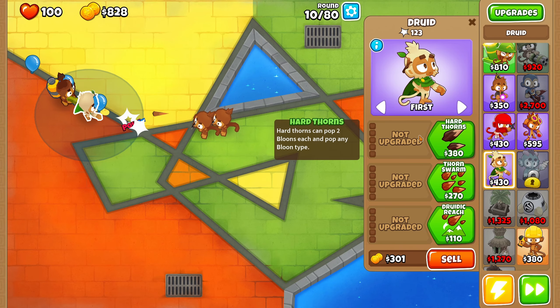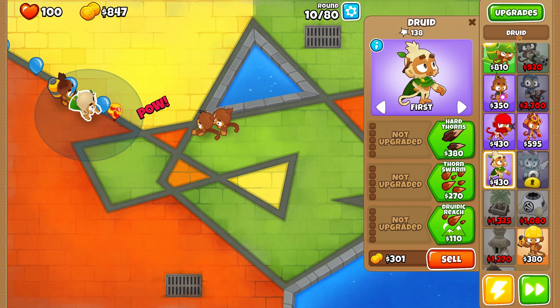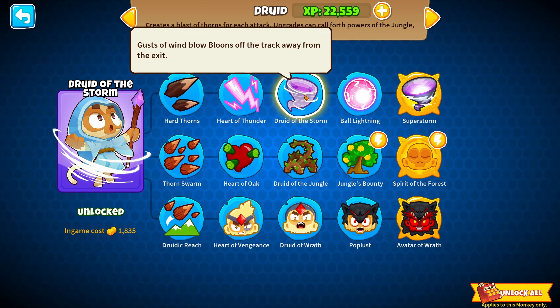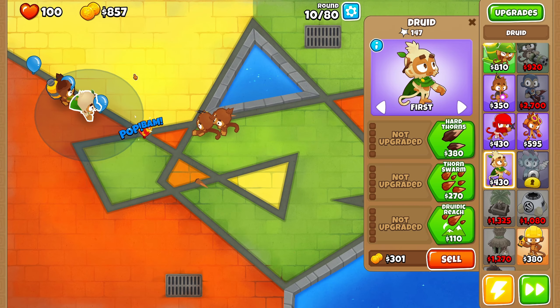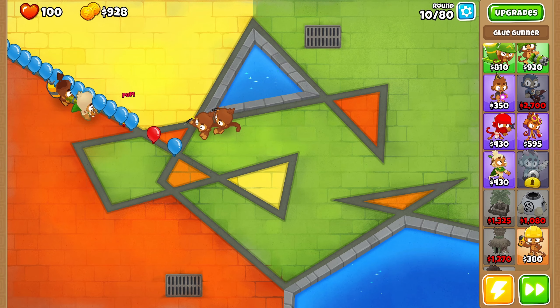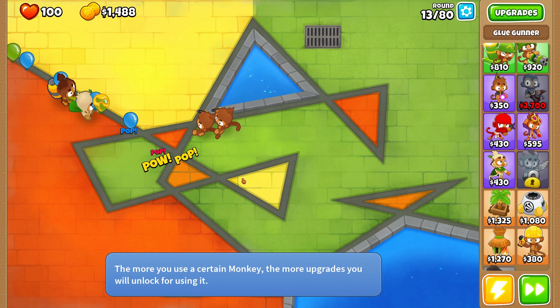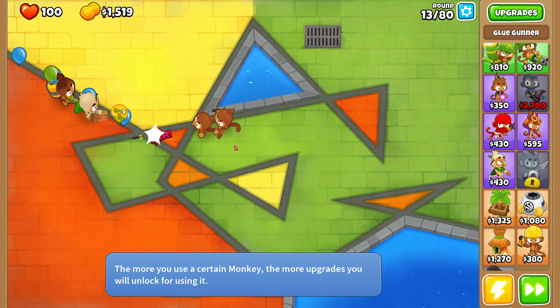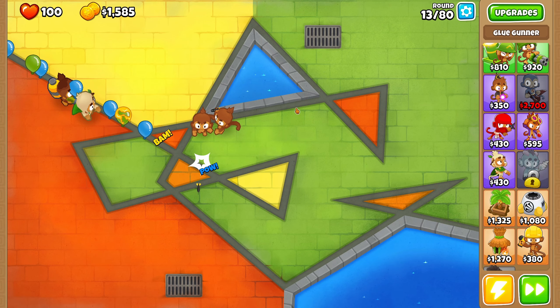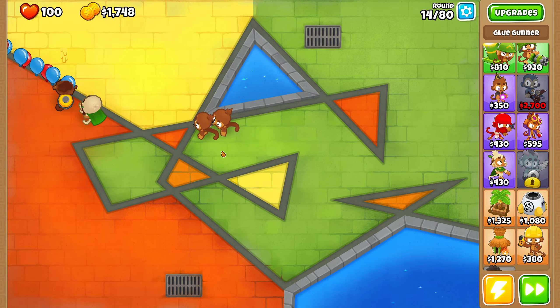You want to get the wind — the little tornado upgrade — because with that upgrade, Druid of the Storm, it just pushes bloons back. And obviously, you can get a regrow farm with that glue gunner, especially if you go for the glue hose. Be careful though, because on a map like this, the regrow farms can get past you very quick. I picked this map because, as you can see, it turns a lot — it has a lot of loops — and it's really good for this challenge.